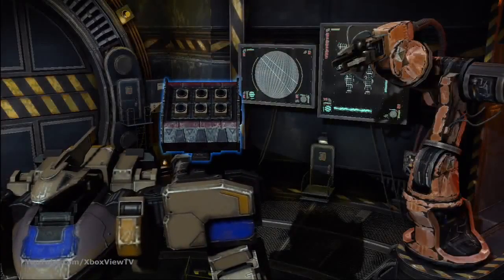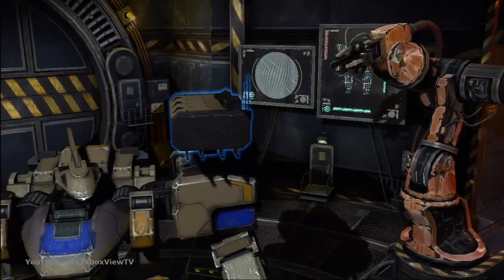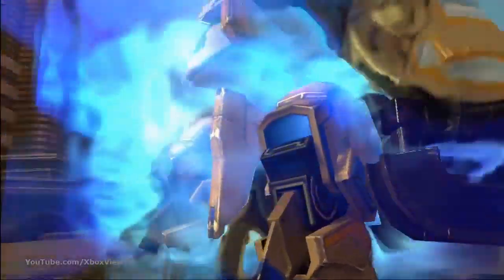Front Mission Evolved has three different types of Wanzers. The biped is just your standard medium assault Wanzer, capable of carrying medium loads and medium-sized weapons. The quad leg is your heavy assault Wanzer. They can carry heavier loads, which makes them more powerful in battle.